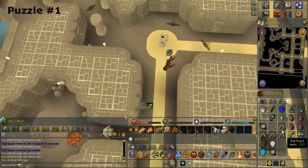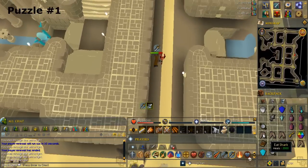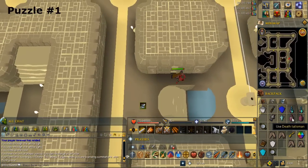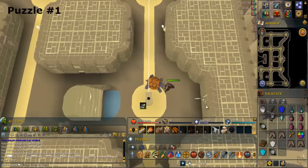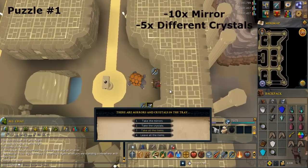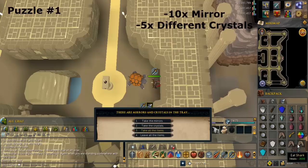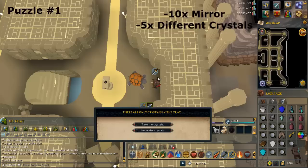Head back to the crystal collector. Pull and collect from the crystal collector. You should have a total of 10 mirrors and 5 different crystals. If you can't hold all of it, just hit collect again to get the rest. This will mark the end of puzzle 1.